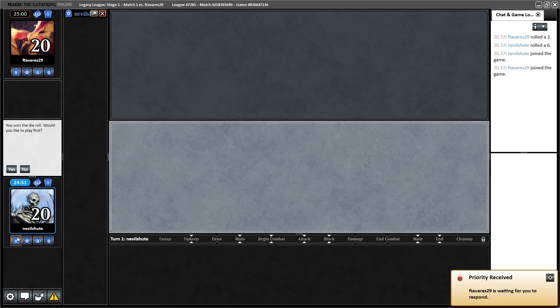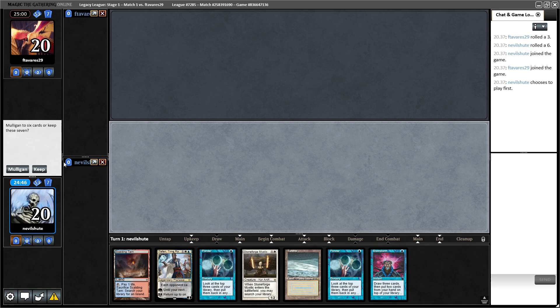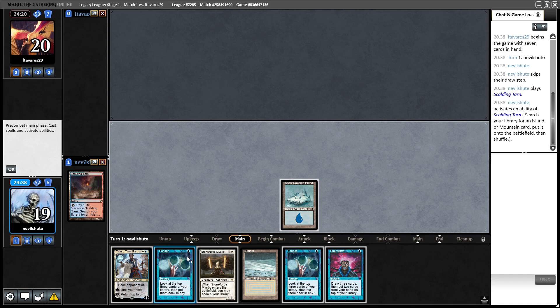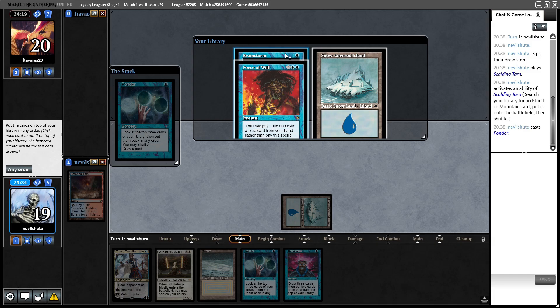Having said that, I'm going to jump into a League. Alright, on the play for round number one. This seems fine — I'm going to fetch Island and Ponder.